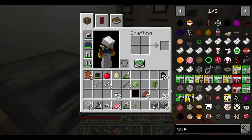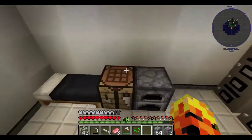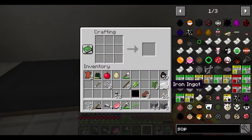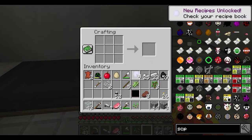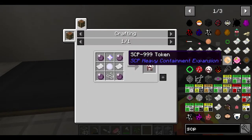Nuggets. I have the iron. Where did I put the iron? Deadmire. Okay, so I can actually start crafting heavy containment SCPs. Okay then, let's grow a bunch of these and grab a bunch of these. Shall we? I think four for now. Let's see what it takes to craft each of these SCPs.